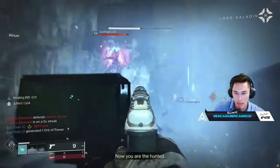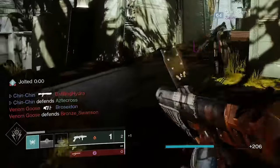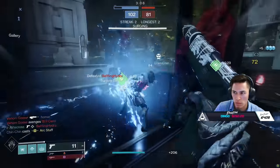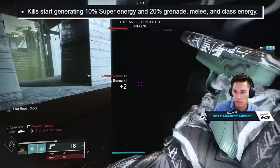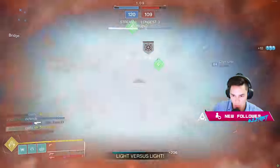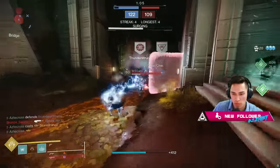During Eruption, as you're killing your opponents, you're scoring points and gaining normal amounts of energy toward all your abilities. But when you get your second elimination in a row without dying, you start to become surging. You'll notice because your guardian will actually start to have a glow around them. Kills will start to generate 10% more super energy, as well as 20% more grenade, melee, and class energy. You also start to get two points per kill. And then by getting your fifth kill without dying — which can be assists — you become primed.